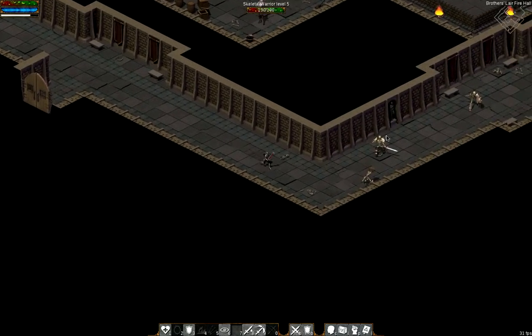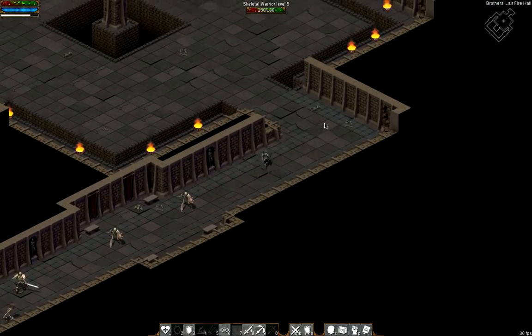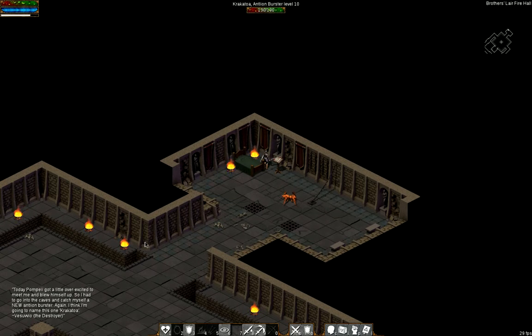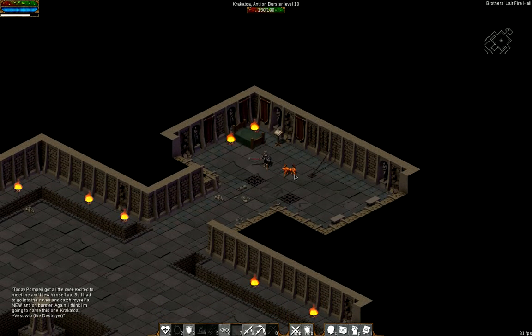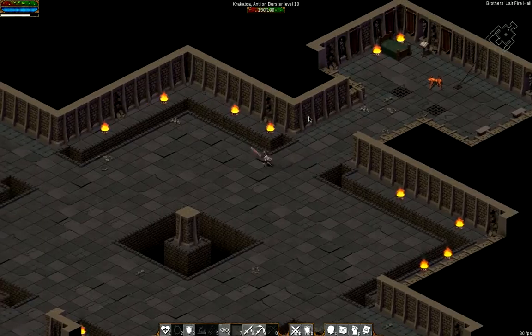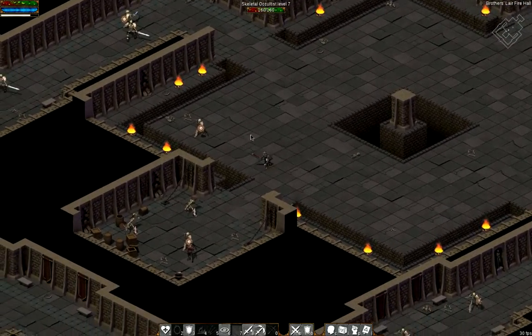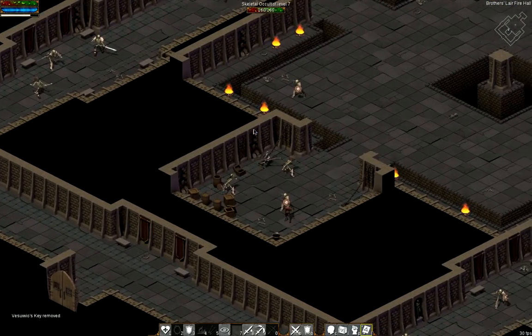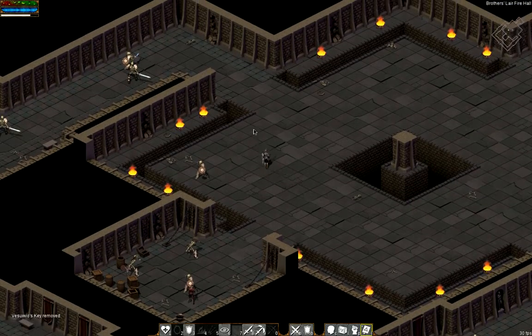Then you go through here, fight your way through all the skeletal baddies. One book reads: 'Today, Pompey got a little overexcited to meet me and blew himself up. So I had to go into the caves and catch myself a new Antillian Burster — I think I'm going to name this one Krakosha.' He named his Bursters after famous volcanoes, which is kind of nifty. His chest is right there too — if you click it, it will hurt you unless you have the key. Since I have the key, let's open it — 381 gold. Not too bad.